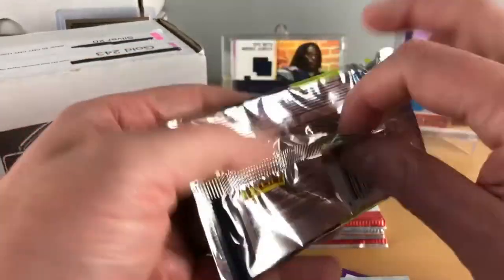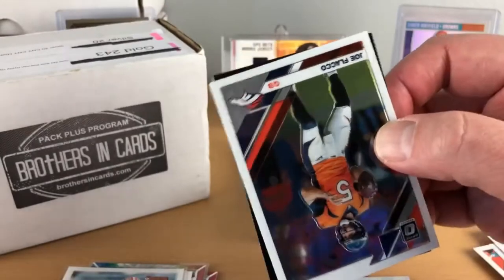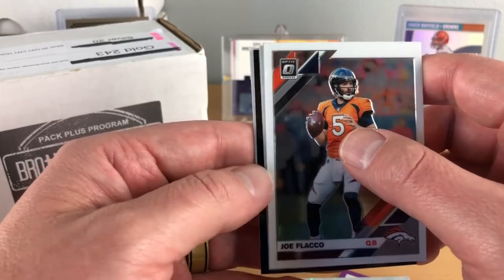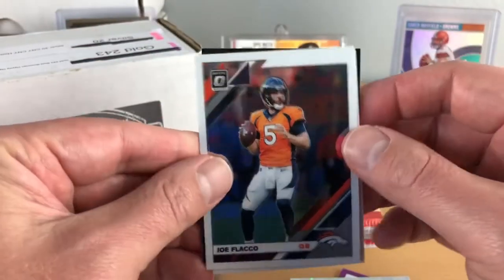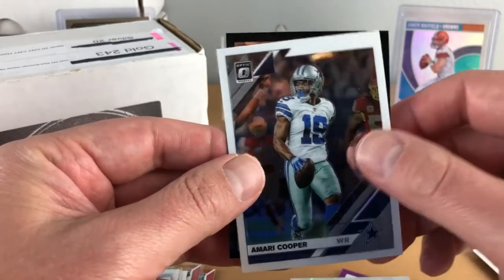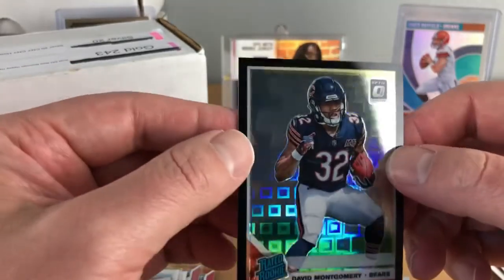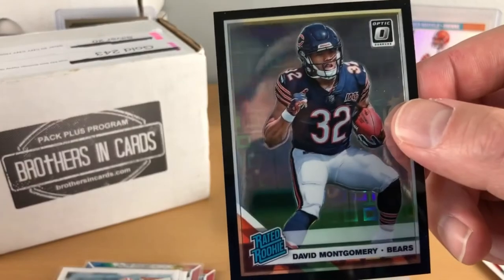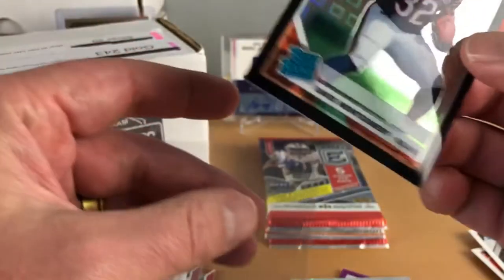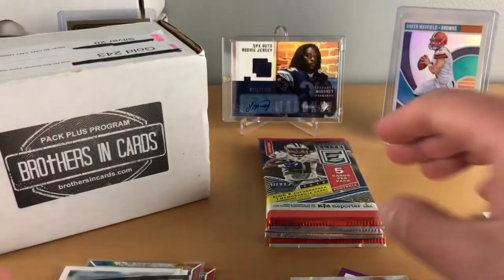Let's jump into Optic. Not bad for the Donruss pack - the Favre numbered card, the rookies Benny Snell, and the canvas Nick Bosa. We got some color there - black parallel. Rookie Raquel Armstead, Joe Flacco, Amari Cooper... oh, rated rookie David Montgomery! Nice pickup right there - 19 out of 25, that's a short print. So far in two packs this is already off to a much better start than my baseball.